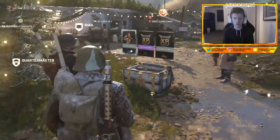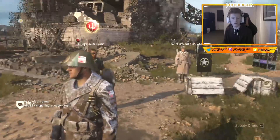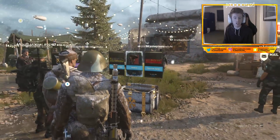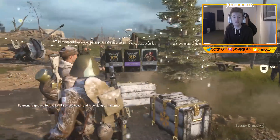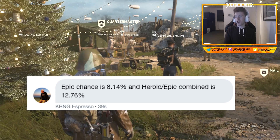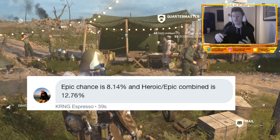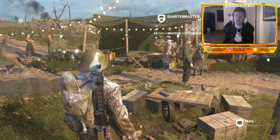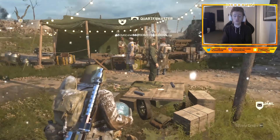Espresso said the epic chance is 8.14%, so it's like it came into the HQ to record this because this is just live proof. The winter siege drops are a con. A heroic and epic chance combined in one of those drops is 12.76%. Like I said, these could be wrong, but I'm going with Espresso — he seems like a knowledgeable guy. You guys want to go and count the items and try and work out what the actual rate is?